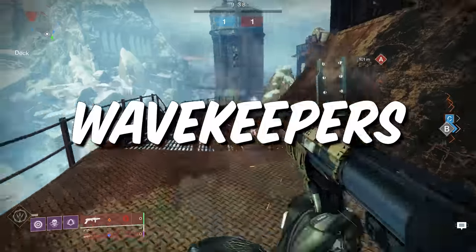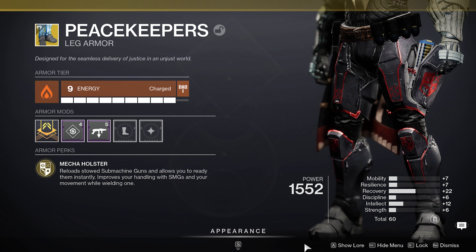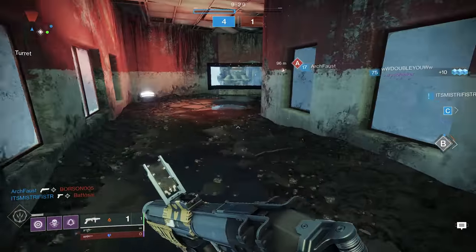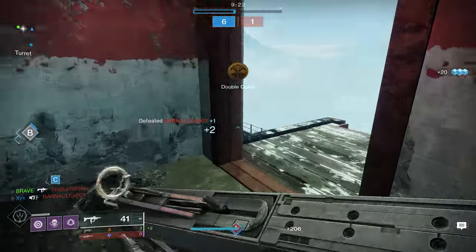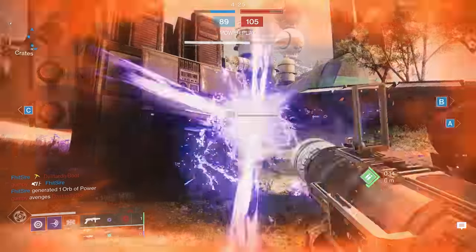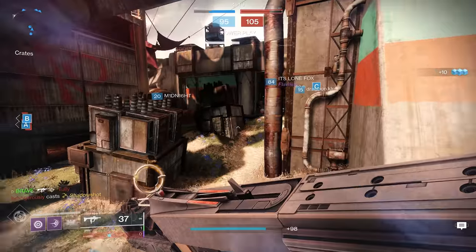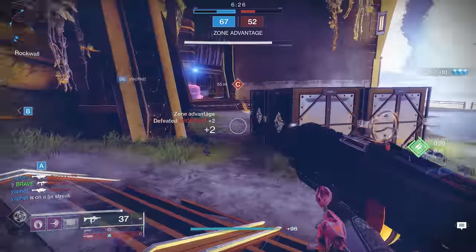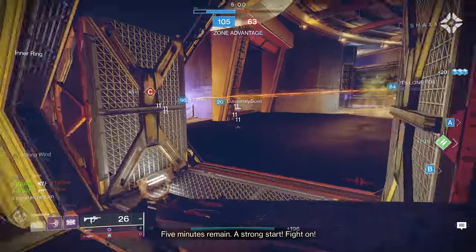I have one build I always use when it comes to wave frames, and that's my Wave Keepers build. This build revolves around the Titan exotic leg armor the Peacekeepers. This exotic has the exotic perk Mecha Holster, which reloads stowed SMGs and allows you to ready them instantly. It also improves your handling with SMGs and your movement while wielding one. Essentially this exotic turns you into a demon with an SMG. By causing damage with your wave frame, you can instantly swap to your SMG for an easy cleanup. Using this wave frame with Auto Loading Holster paired with Mecha Holster, you now have two weapons that reload when stowed, and Mecha Holster lets you draw your SMG instantaneously.